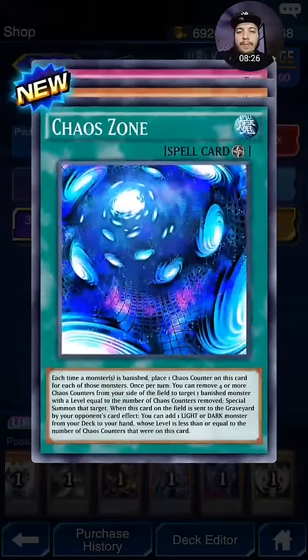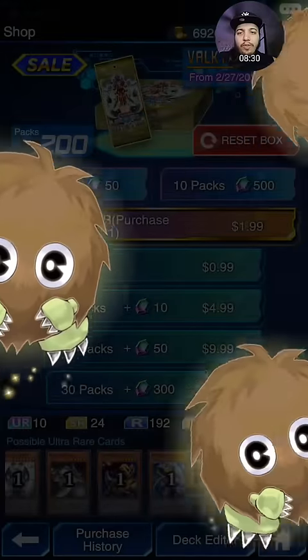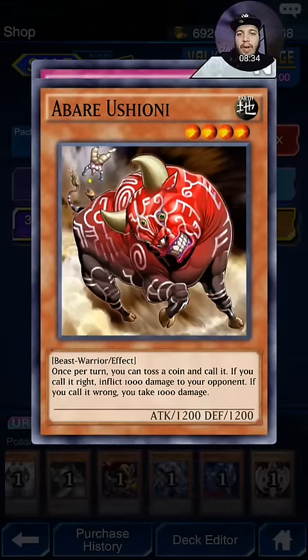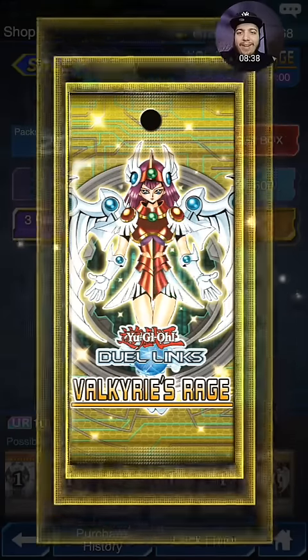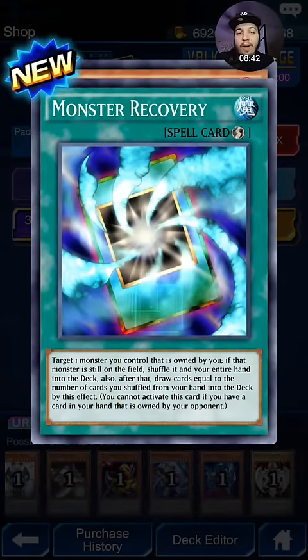Alright, here we go. Chaos Zone — okay, nothing too great there in that pack. Not so great, not so great. Alright, so this is our first SR. We got Moisture Creature — awesome, I want that.